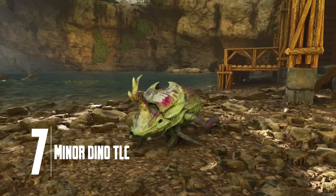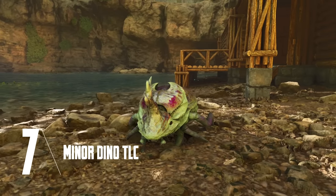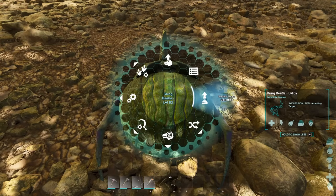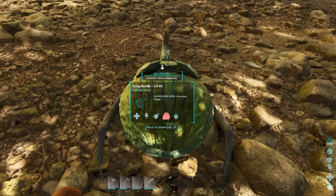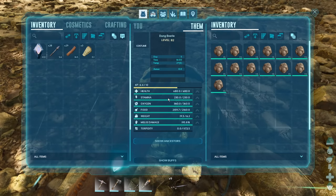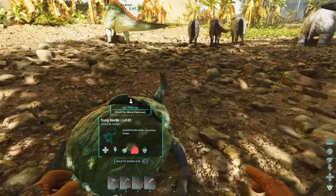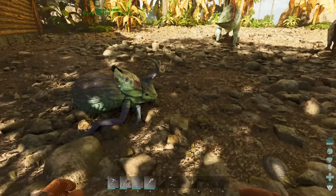The dung beetle now has a new long-requested feature. In its radial wheel there is a new option: enable feces collection. When turning this on it will instantly and continually pick up any poo in the area, even going well beyond its weight limit. It'll still need setting to wandering in order to convert it to fertilizer, but that is a wonderful change.